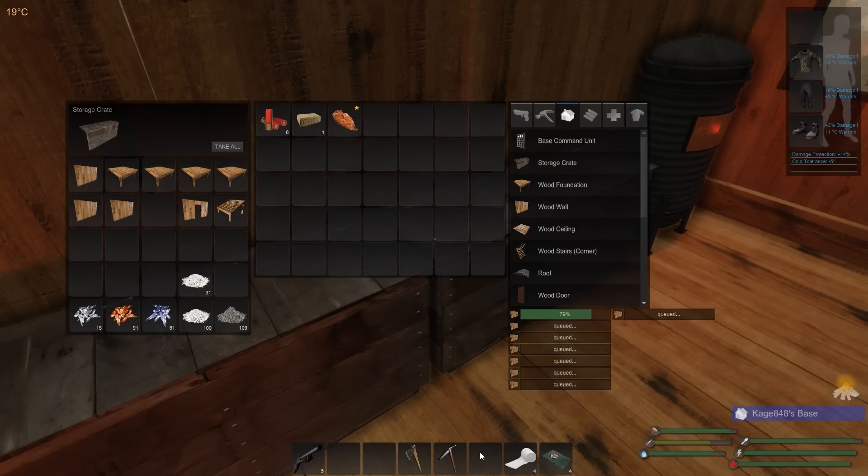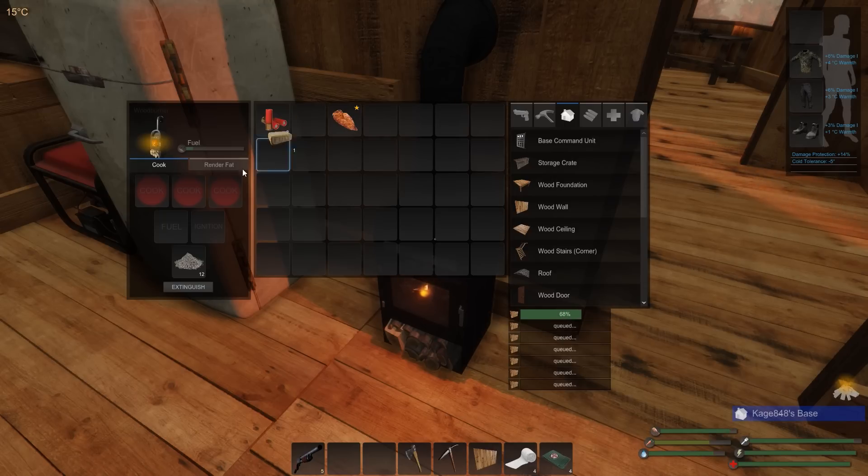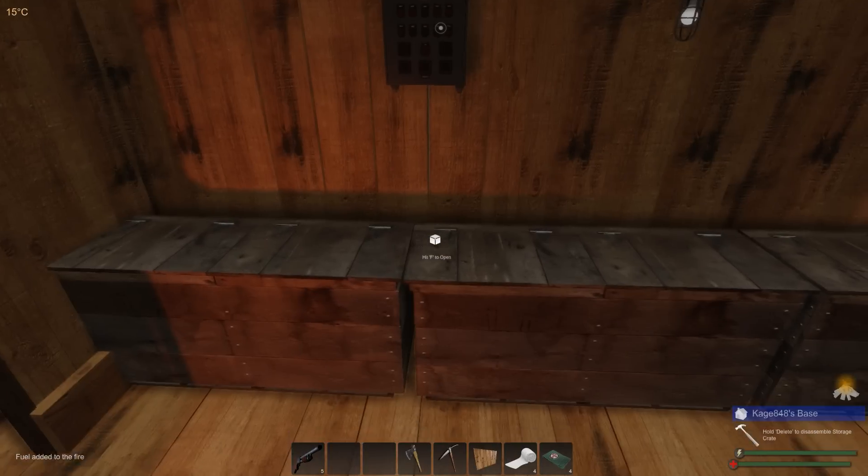What's up survivor fanatics, this is KJ480, welcome back to my Subsistence let's play. This is episode 28. I'm sitting here at the base making some more items for what I'm going to call the hunter forward operating base — the FOB.